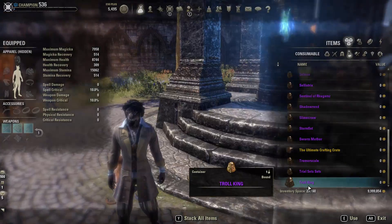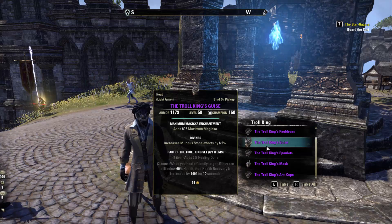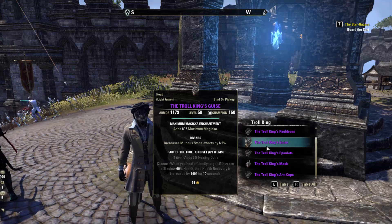Our last one is Troll King. Troll King adds 2% healing done, and whenever you heal an ally that is below 60% health, their health recovery is increased for 10 seconds.